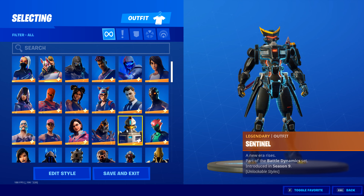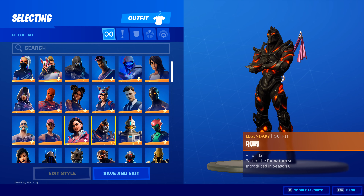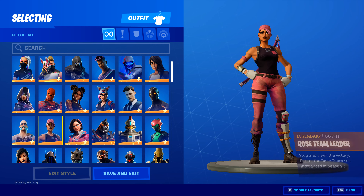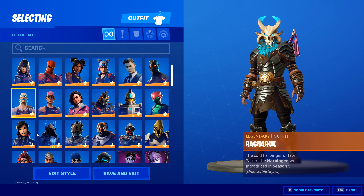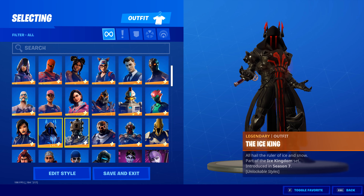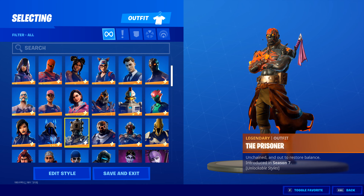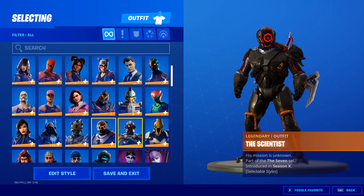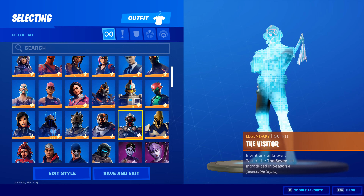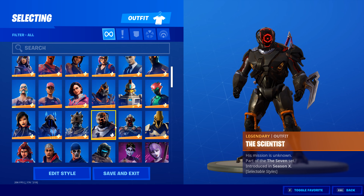Right here we have Singularity, Sentinel, Ruin, Rocks, Rose Team — you can literally get this one for riding the rock. Sorana — they say the name — the Ice King, which I believe was a grind to get as well. Then the Prisoner, the Scientist, and as you can tell, the Visitor and the Scientist.